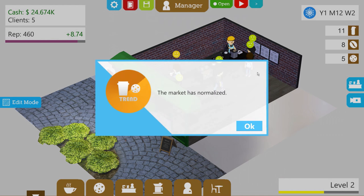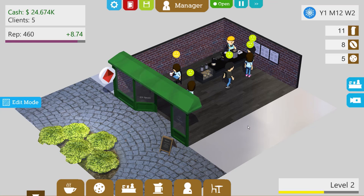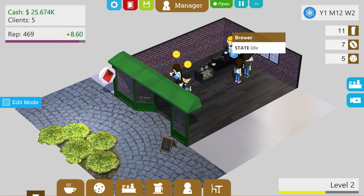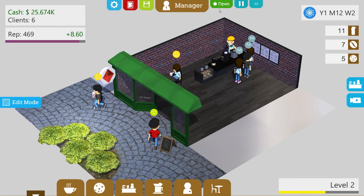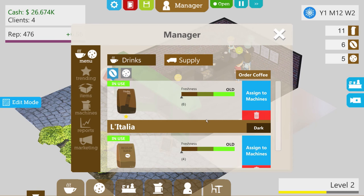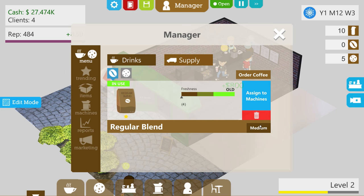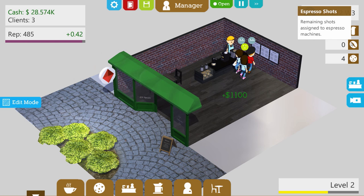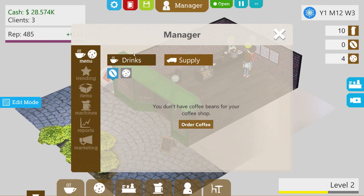Oh boy, that's a lot of people here! The market is normalized! Let's come over here — oh, old coffee! Very old coffee! It really sucks having to toss all this coffee away. Let's dump these. The espresso gets unloaded immediately — so we do have to order some coffee then! Let's come over here to drinks.